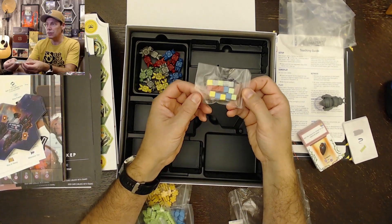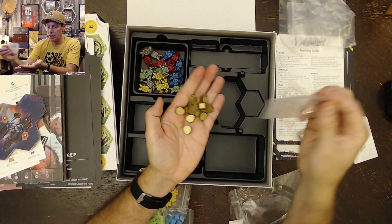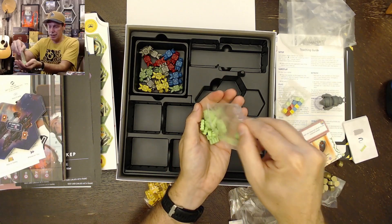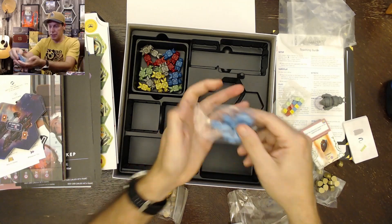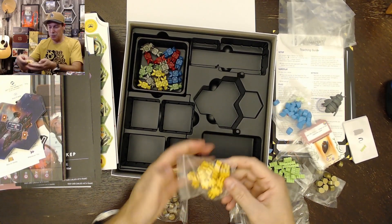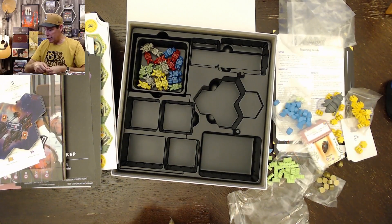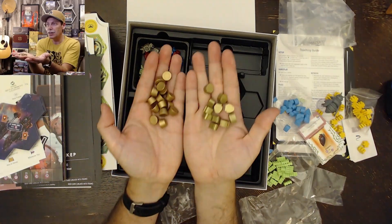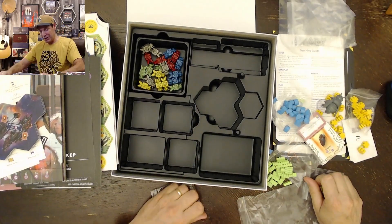And then we've got one more bag worth of stuff. We've got some little wooden cubes, and then here it looks like we've got some honey pots, and then I think these might be pollen if I remember correctly. Looks like water droplets here. And then I don't know if this is a little honeycomb. Everything's nice and chunky pieces of wood. And then I'm not sure what these are — they're also gold. So we've got these gold ones which kind of look like a honeypot to me, and then these which just look like little Rolos, actually. I'll have to be looking that up and figuring it out.